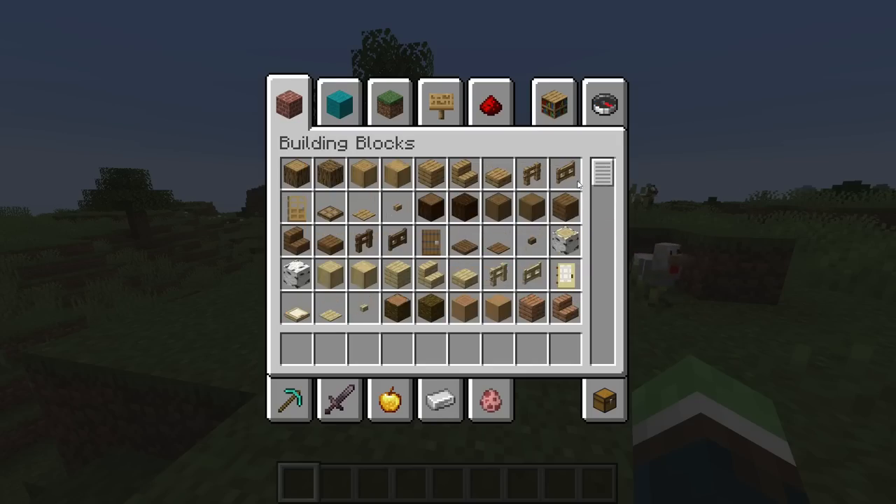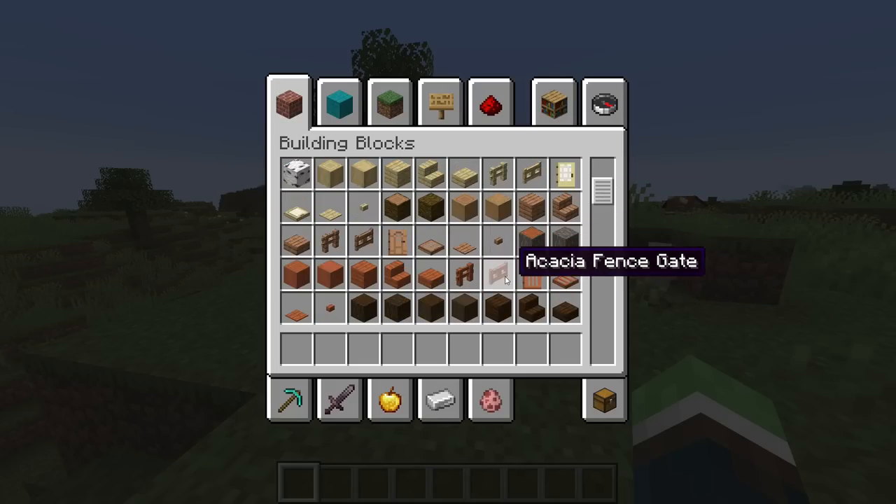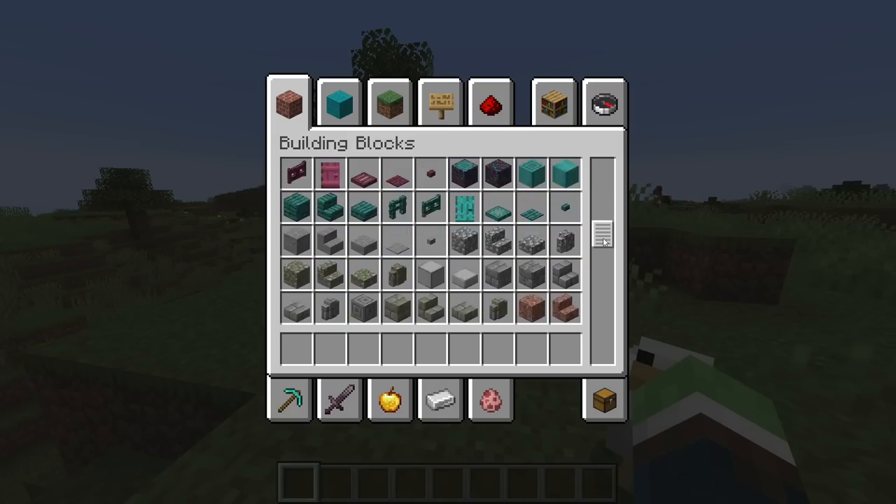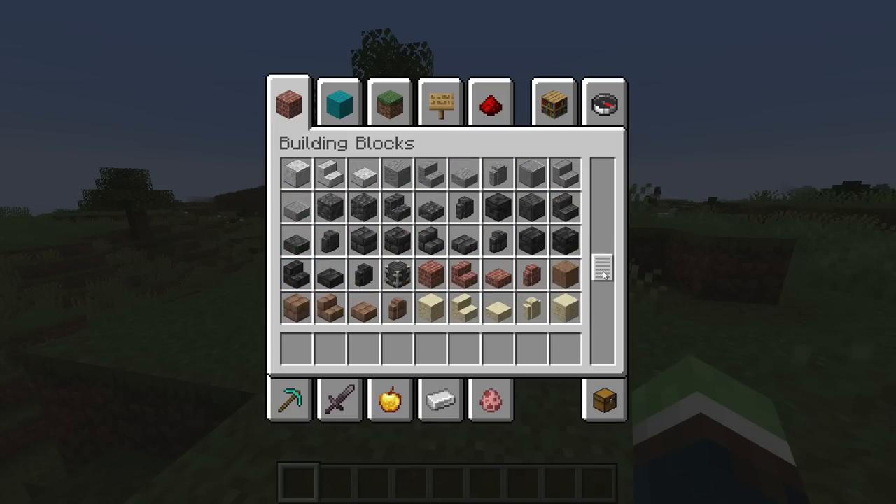Oh, look — a portal! Just kidding, we're on Java. Oh, what's that? That's birch. Oh, why does it look different? Oh, they reorganized! Wow, this is way nicer.